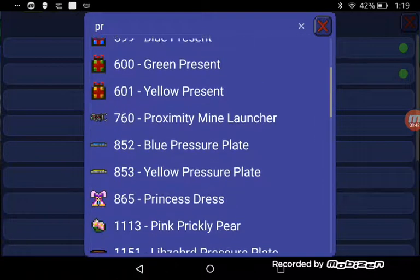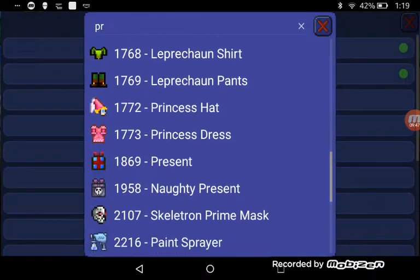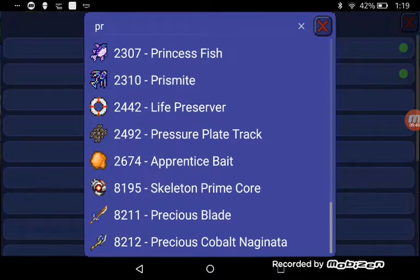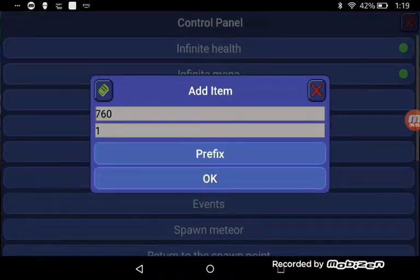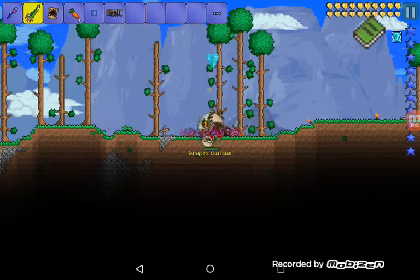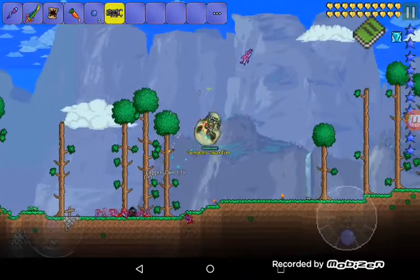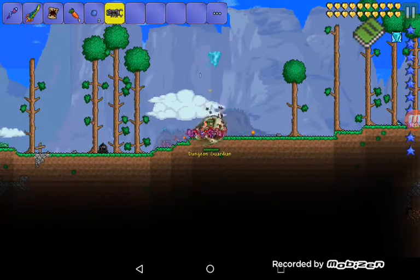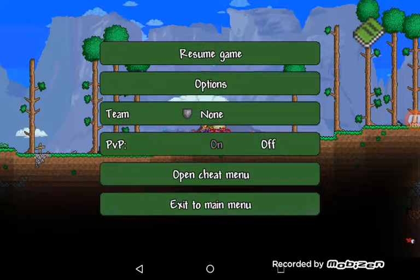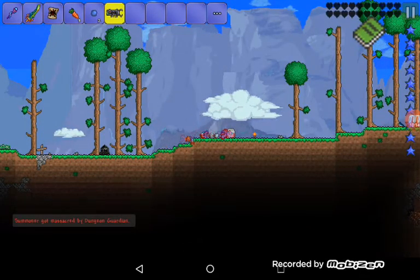We can do that - ooh, mine launcher! Didn't know that was in the game. I'm going to test that right now. Here it is. What does it do? I don't have any ammo - I'll just let the skeleton kill me.